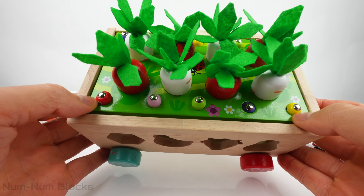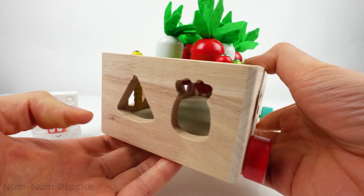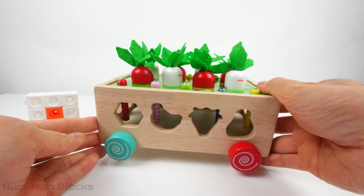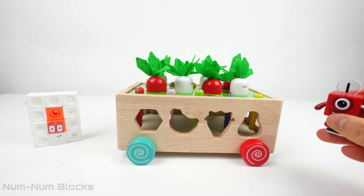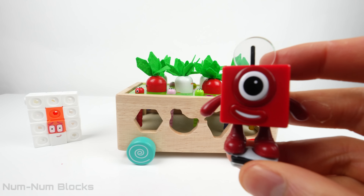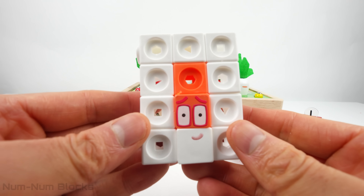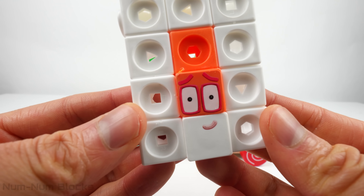Take a look at this garden bed. Oh wait! Something seems missing. Can you see all those holes around the garden bed? Plant one number block in each of the twelve holes to grow a fruit. The garden bed has twelve holes, and it makes sense because we also have number block twelve.